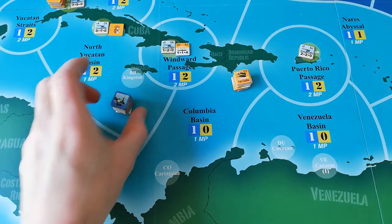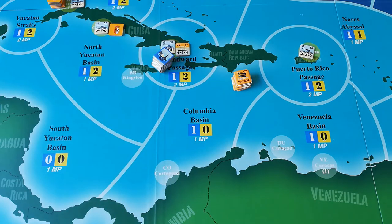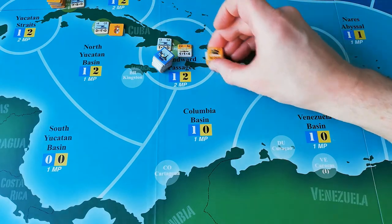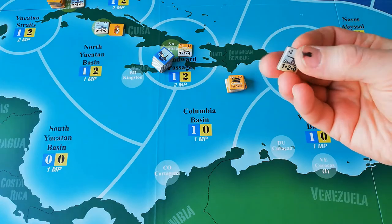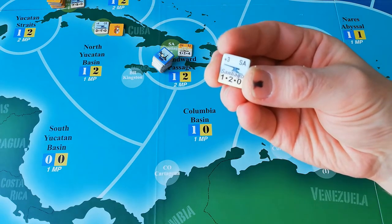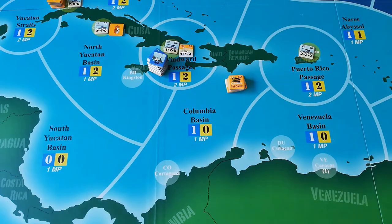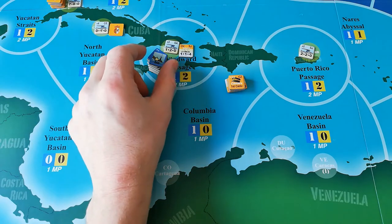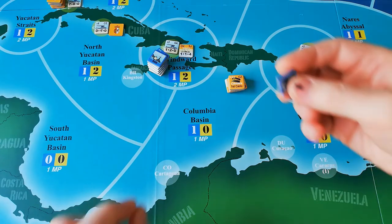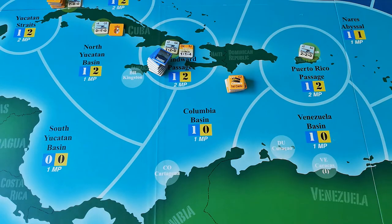Raid: when you place a raid order, you must be within range of an enemy port, move into that area, then attack the port and potentially any squadrons there — not independent units, but squadrons. If you survive the squadron combat, you then fight the port. The difference between Raid and Blockade is that Raid uses the mine defense value in the top left corner of the port counter, not the strength value. After a successful raid, you score victory points, but then must give a Transit order the following turn ending in a neutral or friendly port.